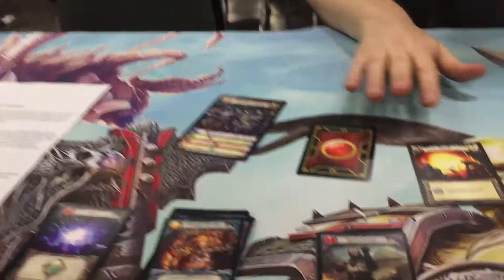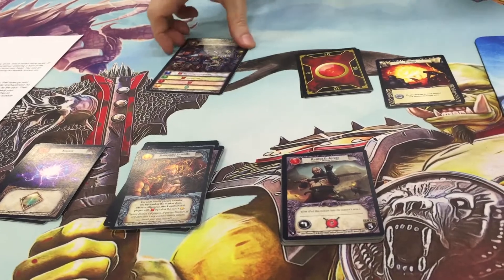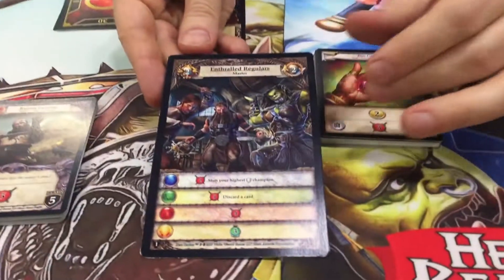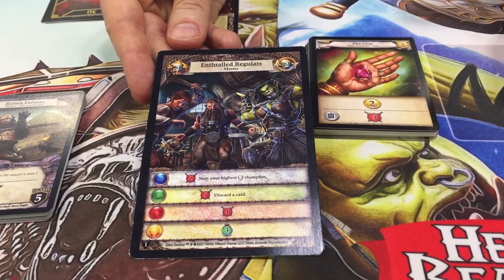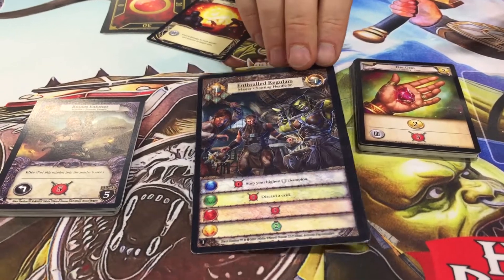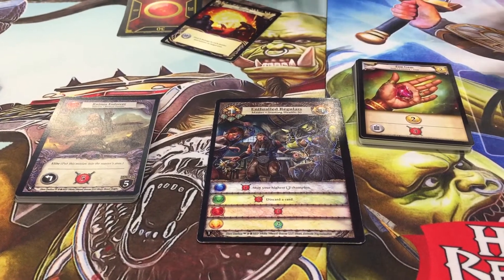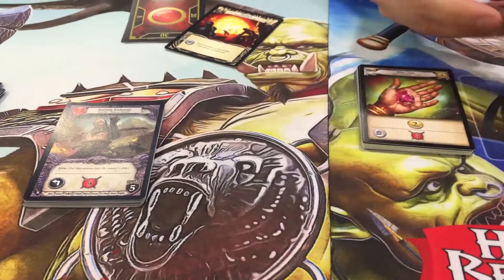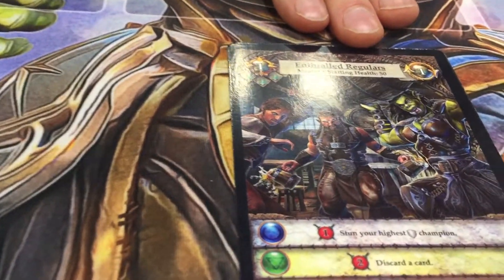Can you show me where the campaign deck is and how that goes? Sure. We have here some of the stuff from the print and play. The full campaign set is going to be 150 regular size cards plus eight of these extra large master cards. The masters are the bad guys that you're fighting against, and they're double sided. Each encounter you'll be fighting against a different master.